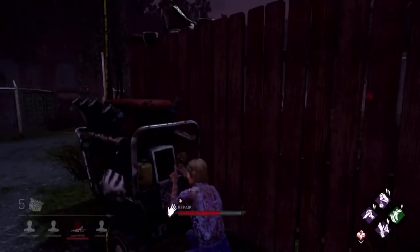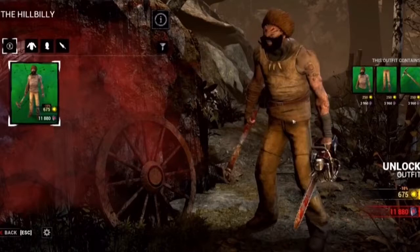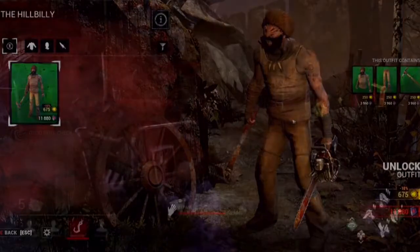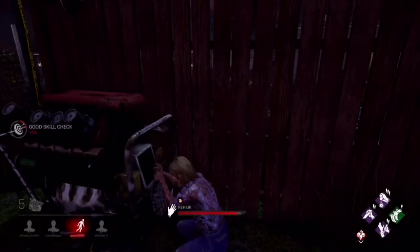Moving on we have the main cosmetic for the Hillbilly that is a full outfit, called Frontier Miner Mountain Savage. This is a different look for the Hillbilly and I am not entirely keen on it. His clothes are also able to be customised and reskinned from his default through the body and legs sections, and these will again be bought with Auric cells and Iridescent Shards.